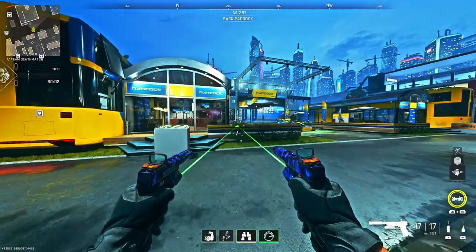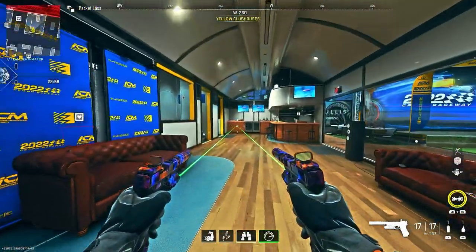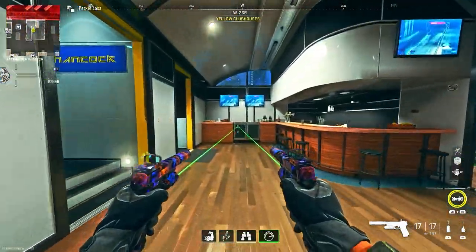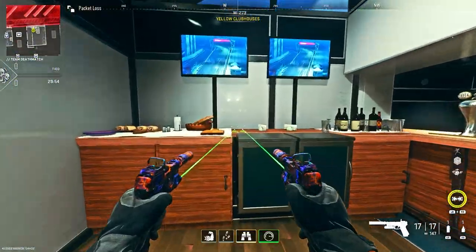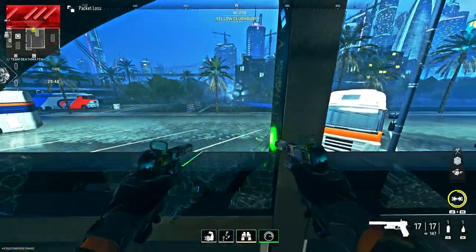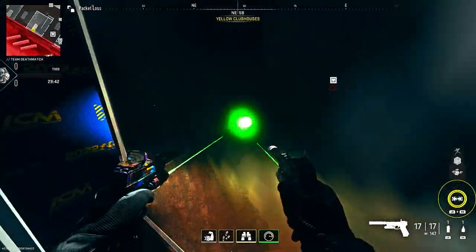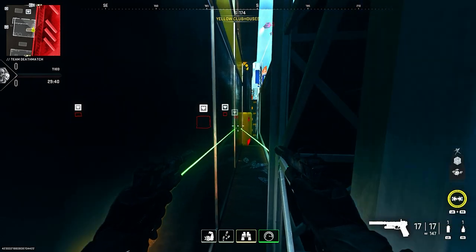Let's move on to the next glitch. We're now on Crown Raceway. All you want to do is make your way to this building on the left side — unfortunately, the right side is patched so that no longer works. All you want to do is go up to these ovens, place down a barricade, make sure the window is smashed, and then run and dolphin dive into the window. As you see, you can drop down in here. This also works on Infected as well, which is really cool, and it still works.